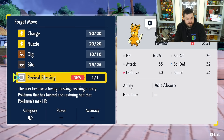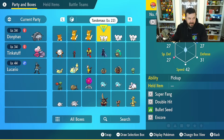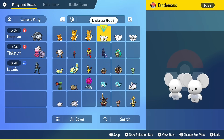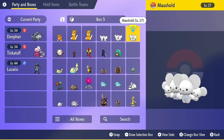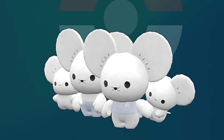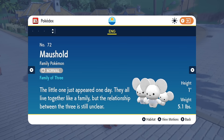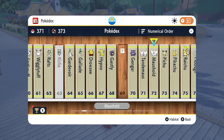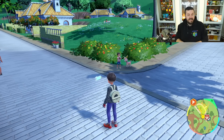Next up is Tandemaus, one of my favorite Pokémon. Tandemaus is two mice and can evolve into Maushold — either a family of three or a family of four. The Pokédex entry for Maushold family of three says: 'The little one just appeared one day. They all live together like a happy family, but the relationship between the three is still unclear.' This actually tells you how it evolves — for the first time ever in a Pokémon game, we have an off-screen evolution.